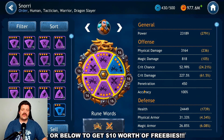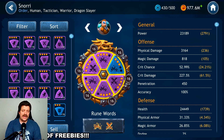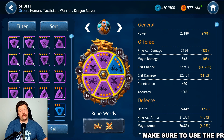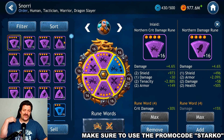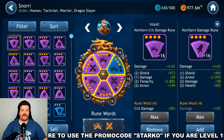For the runes, since Snorri already gets 25% critical chance from Berserk Stance, we want to add more critical chance so he's nearly guaranteed to crit, and then stack a lot of critical damage to get massive hits on critical strikes. You also want to get his speed as high as possible to complement the extra 40 speed from Berserk Stance. I prefer critical damage over flat damage runes since he crits very frequently.